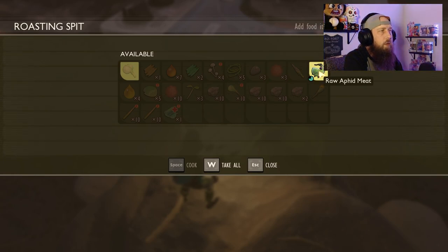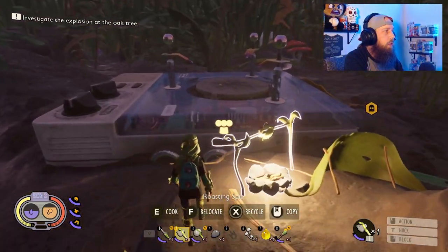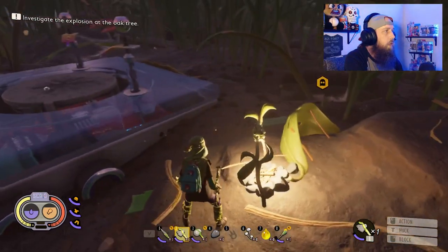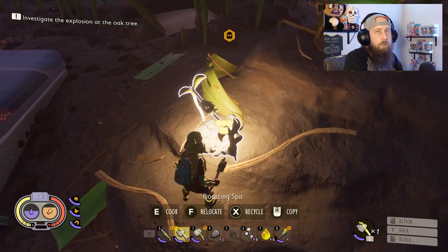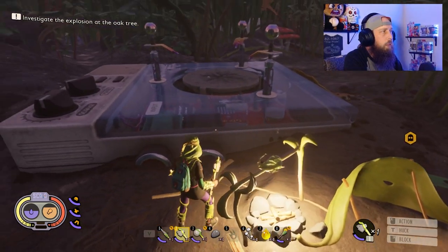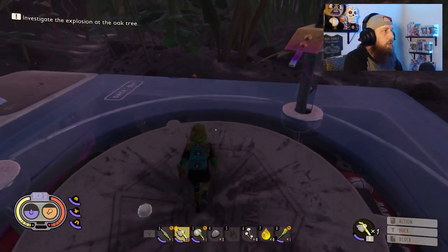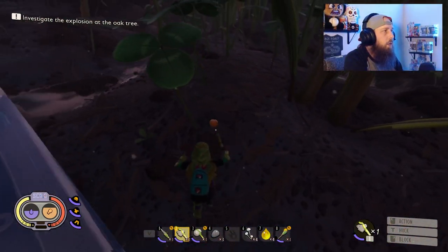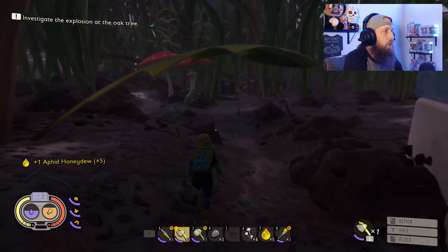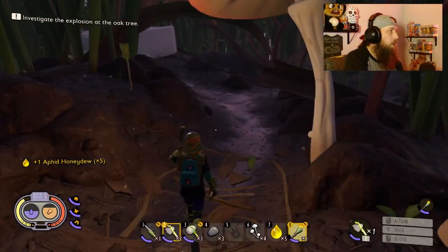The roasting spit is going to be used for aphids, weevils, and stuff like that — those are going to be actual meals that replenish your hunger a lot more than snacks like mushrooms. You can take raw aphid meat, raw weevil meat, raw gnat meat, throw them on there and it cooks in just a few seconds. The issue is the red ants you might've seen walking around — they will go after this food and steal it right off the spit if it's accessible to them.